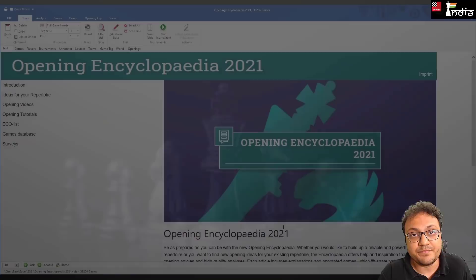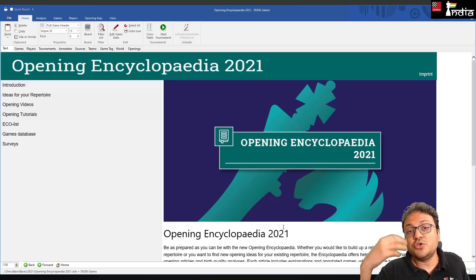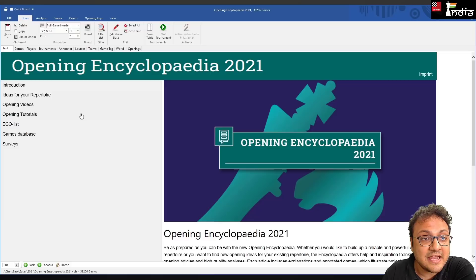When you install the Opening Encyclopedia and open it on ChessBase or ChessBase Reader — which comes free with it — you can start exploring. On the left you can see the menu: Introduction, Ideas for Your Repertoire, Opening Videos, Opening Tutorials, ECO List, Games Database, and Surveys. The introduction tells you what exists in the Opening Encyclopedia.